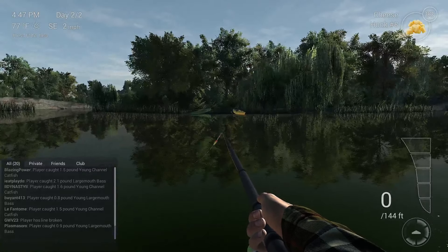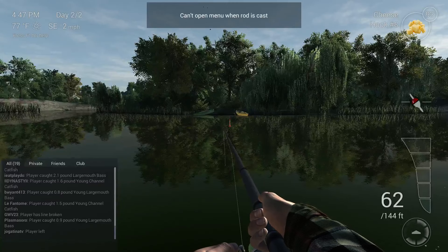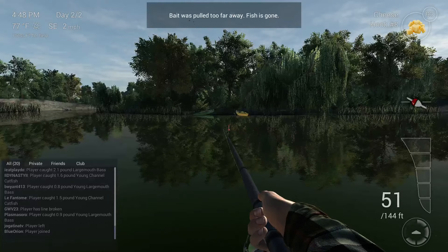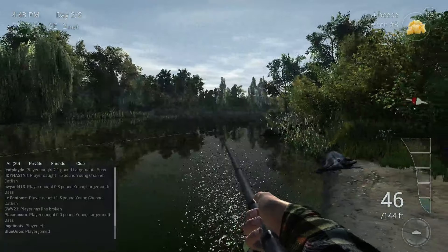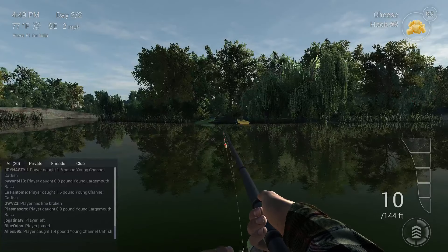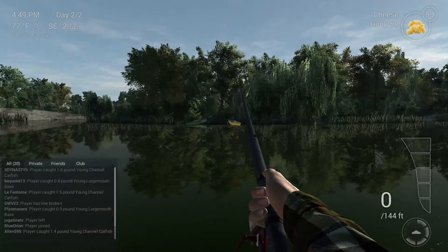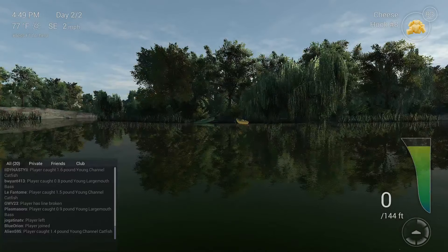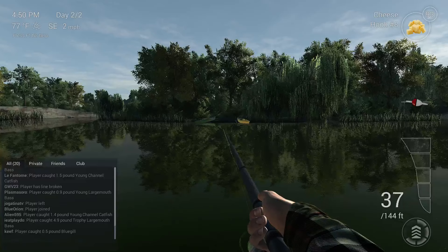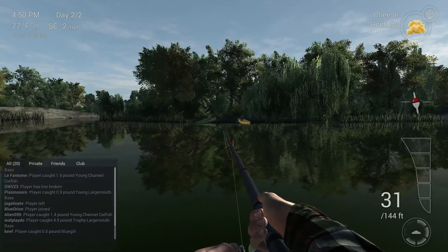All right, so we're gonna go cast. Let me check my lead size — I think my lead test is pretty good. Lead size: 90 to 99 seems to work the best. We're gonna reel in a little bit — it was about 30 feet, 32 is what I was at when I was getting bites. Yeah, 32, 31 — anywhere in the 30s works pretty well.